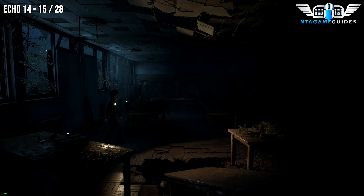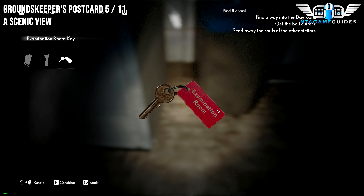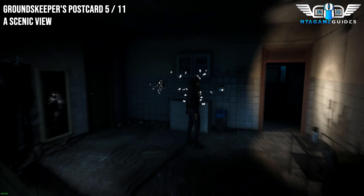The only way you can go now is to return back through the mirror and go the other direction. Finally, you'll get the examination room key. Once you've got that, you can proceed on through.